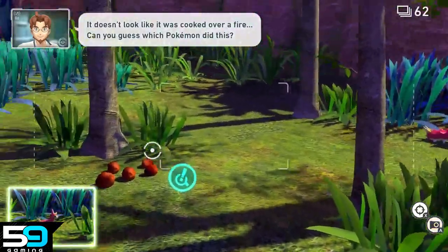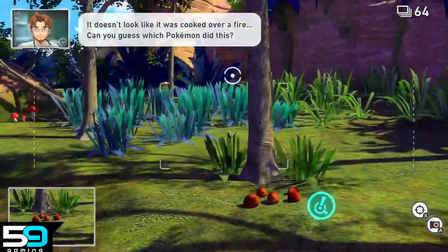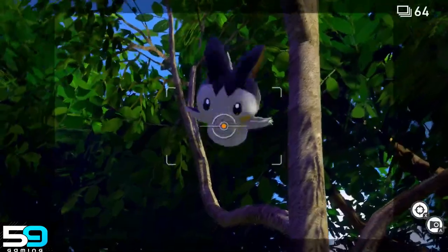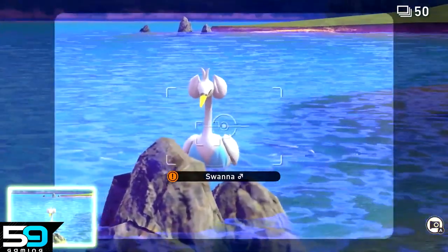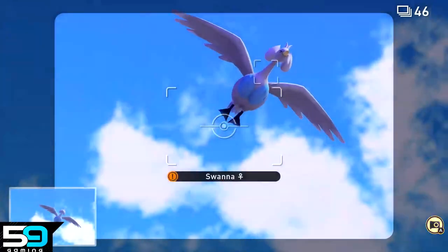Wurmple can be found both on the ground near the grass and hanging on the tree to your left. Emolga is a bit hidden when you're on research level 1 — it's up in the tree right by the charred nuts. Once you get close, it'll fly off. When you round the bend, there's a little lake with Swanna hanging out. However, you can get a better snap if you check in the sky, as there's a flock of Swanna flying around and they should swing past you twice.